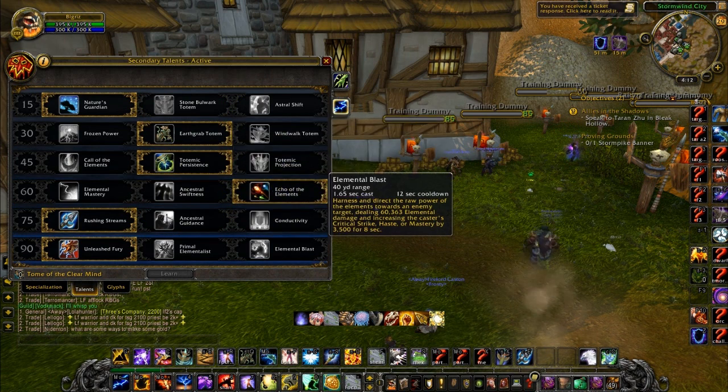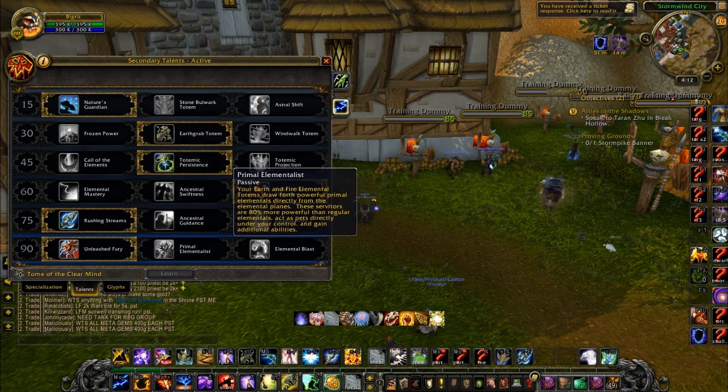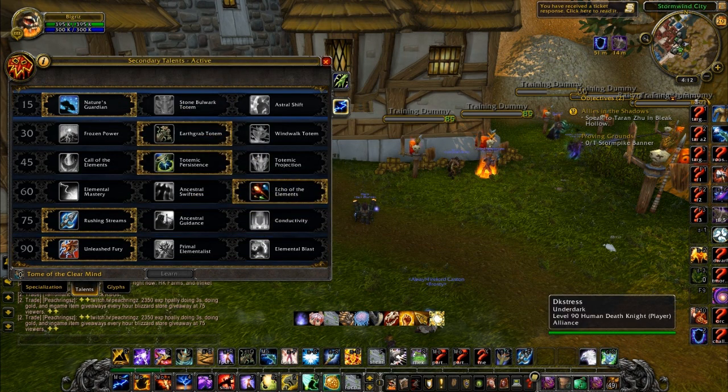For our last tier, Elemental Blast can be used in conjunction with Ancestral Swiftness, or against a non-melee team you could probably just cast it anyway. I prefer the constant damage from Unleash Fury — it's just another buff to my Lava Burst whenever I use Unleash Elements and then Lava Burst. Primal Elementalist is more bursty because it comes out when you pop one of your elementals.